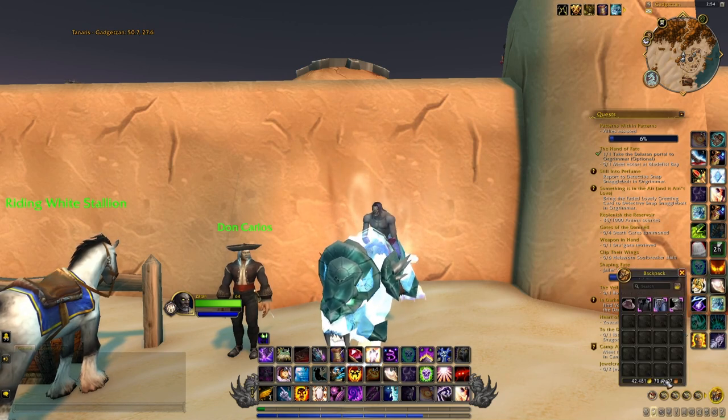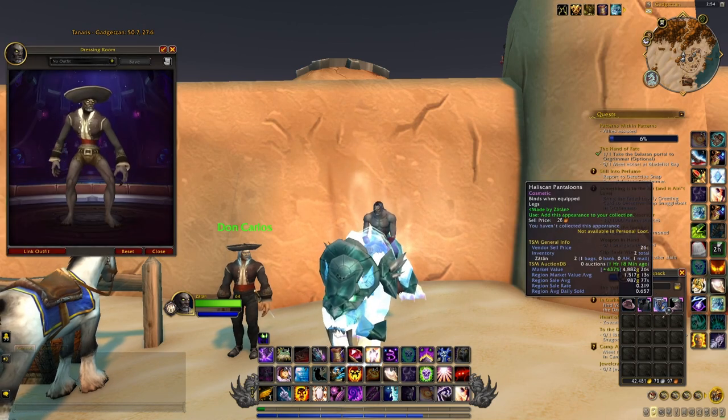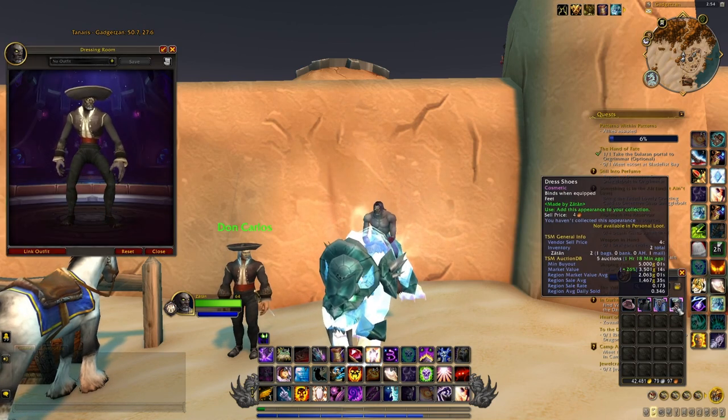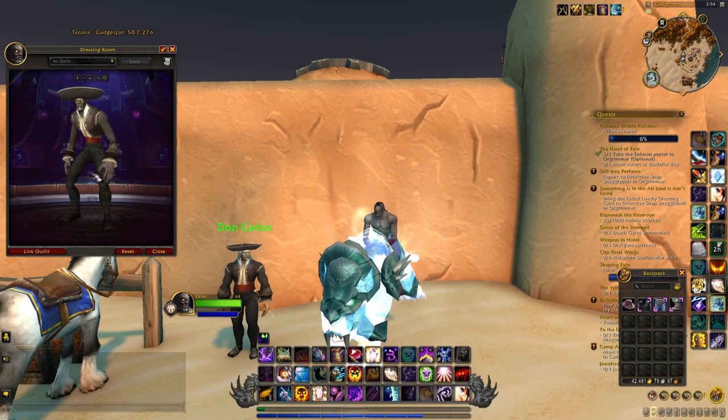So basically you will need all these different items right here. The first one is the hat, then you have the jacket, then the pants and then the shoes. As you can see you will be able to look like a real mariachi, and again this is something that will only take you 5 minutes.